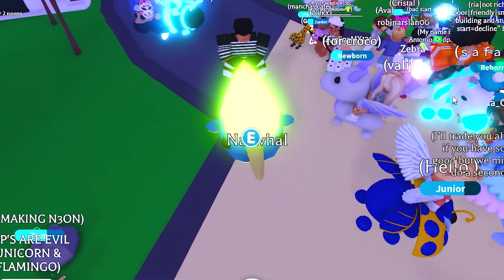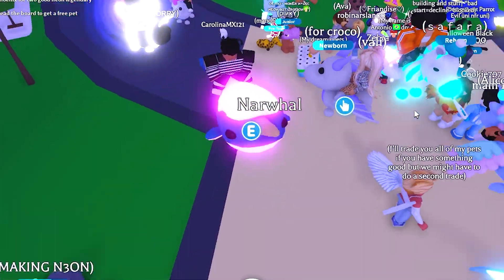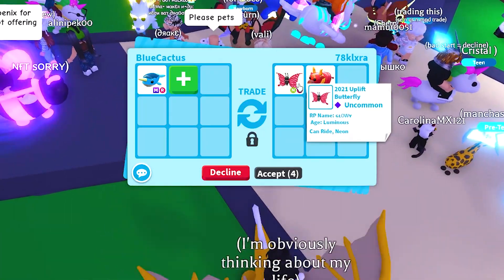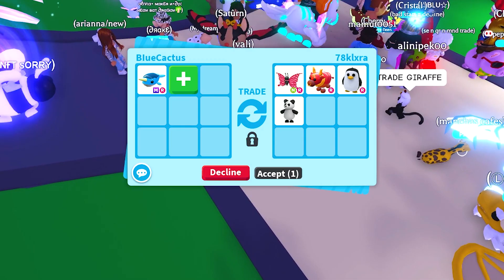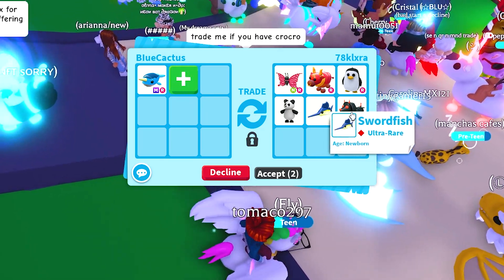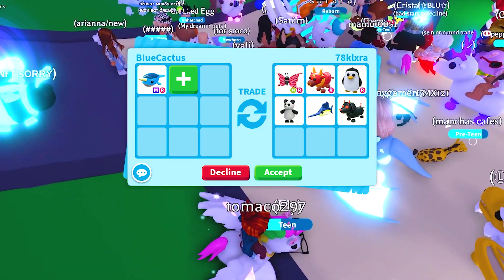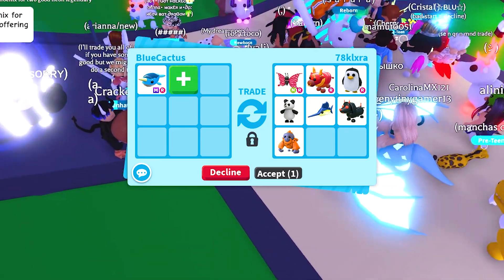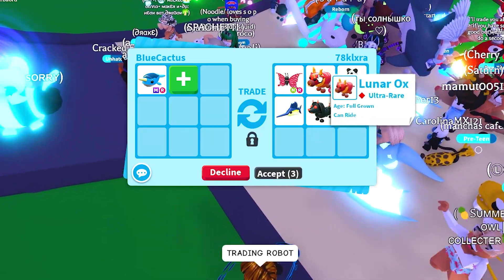That neon zebra looks so cool — I really do like how they made the stripes all neon, including its little nose, mouth area, and its little feet too. So we're getting a trade here from 78klxra, who is offering up a neon uplift butterfly, a lunar ox, a penguin — one of those little fat penguins which are out of the game now — a panda, a swordfish, a Halloween evil dachshund, and an orangutan. The uplift butterfly is actually really good as a neon version, but unfortunately it's only about 60% of the value of the mega narwhal.